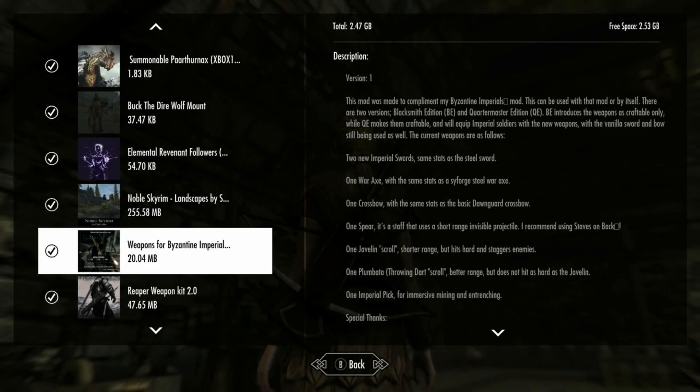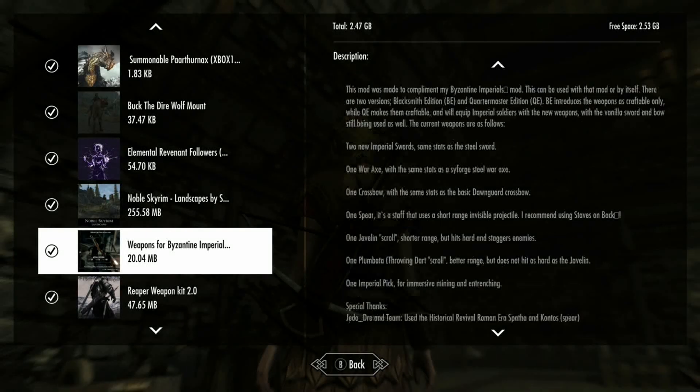Alright guys, so we're looking at some nice imperial weapons that get added to the game. Basically some different things: there's imperial swords, an axe, crossbows, some spears, a javelin, and a plumbata — I don't really know what that is. It's an imperial pick. So anyway, we'll check out some of this stuff.